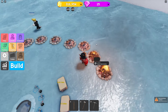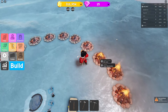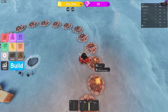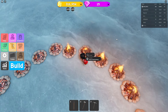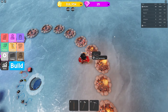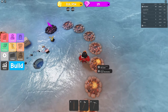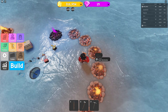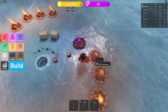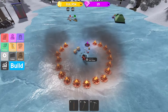You do need luck, so I'll put my campfires down. Let's light them up and watch my luck go up. I'll be explaining everything you need to know in this game, which is very simple. I'll also be redeeming all the new working codes. We've got 500 luck with this campfire setup.